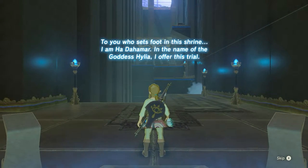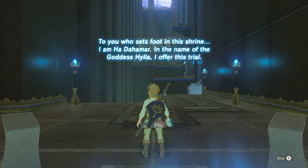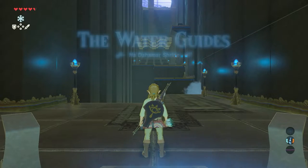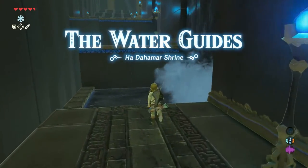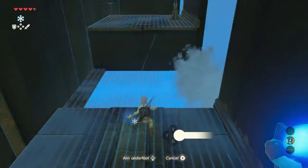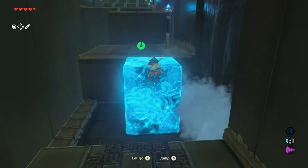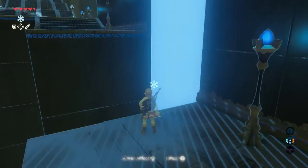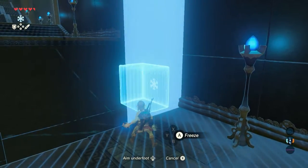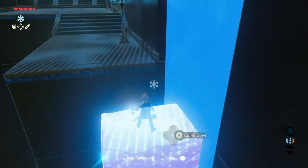To you who sets foot in this shrine, I am Ha Dahamar. In the name of Goddess Hylia, I offer this trial — the Water Guides. Run forward towards the first waterfall. Use your Cryonis rune to create a block of ice, jump on top of it, and jump onto the next platform. Then use your Cryonis rune to create a way up the waterfall by placing blocks of ice on the waterfall itself and climb up slowly.